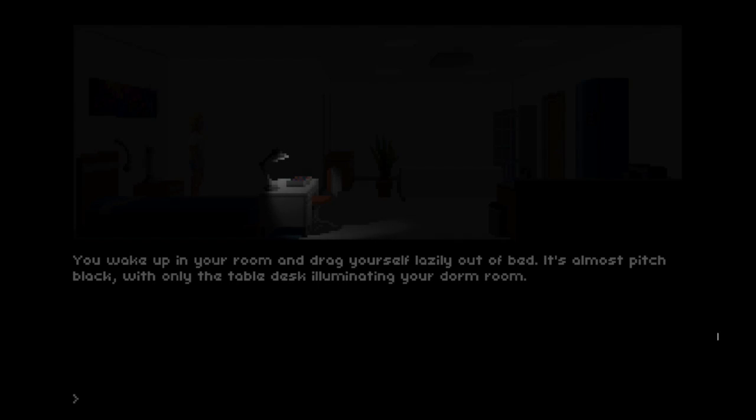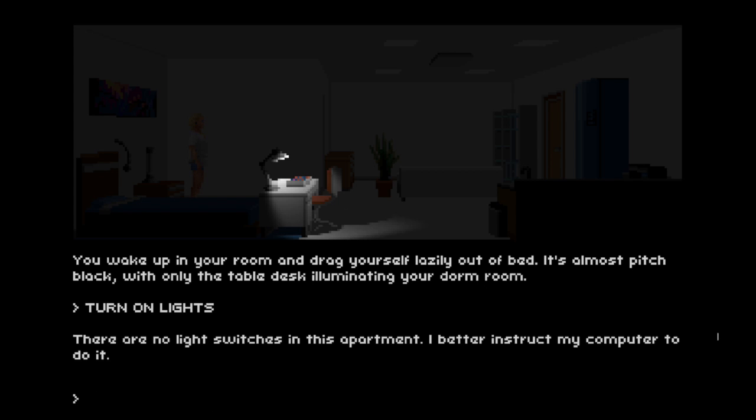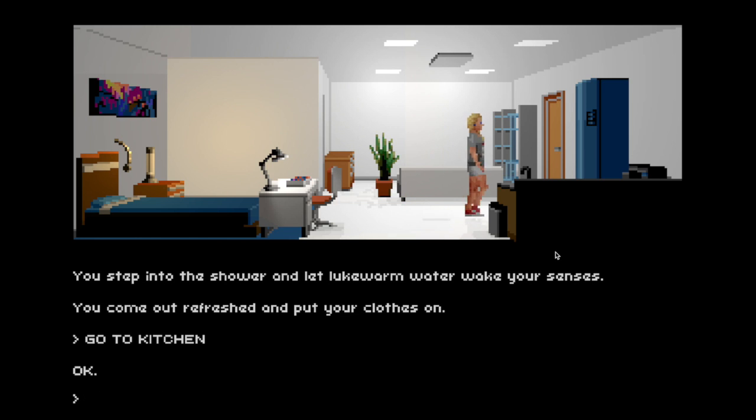The game plays as a text adventure or as a point-and-click adventure, so you can issue commands like 'turn on the lights.' The adventure parts are more like a tech demo right now — you can click around or you can type in commands to move your character, and if you know the right commands there will also be quite some easter eggs in there.